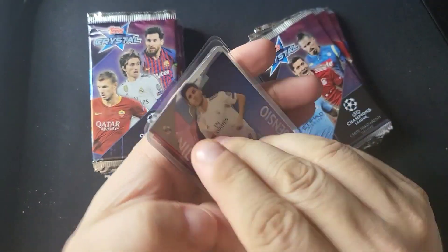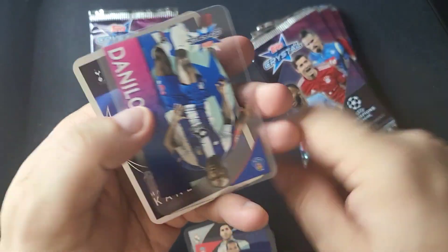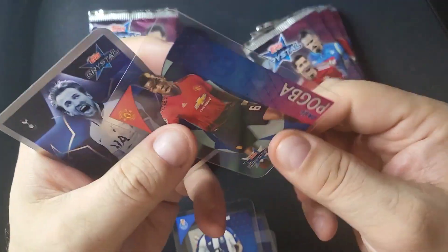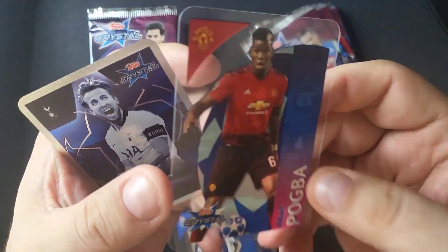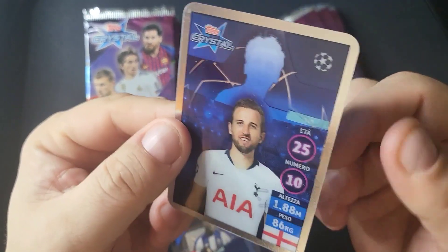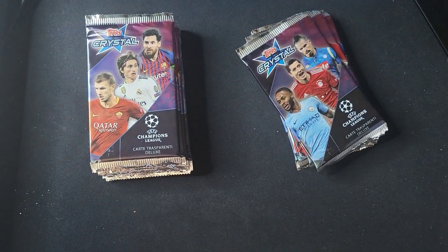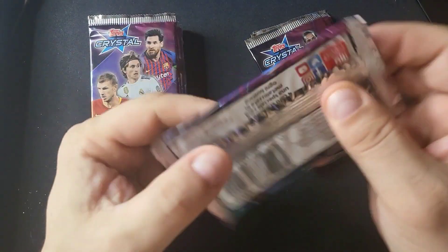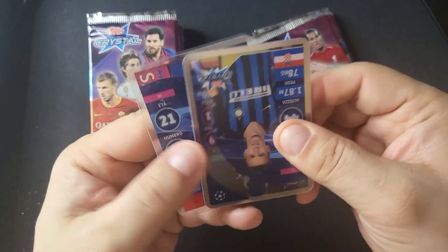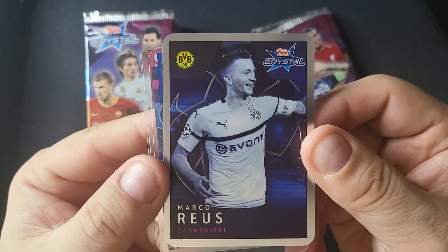Marco Asensio here. Virgil van Dijk — I think that's a rookie, I have to double check. Paul Pogba — like me some Paul Pogba. And then Harry Kane, the leading scorer ever for Tottenham, plays for England. Pretty cool card, another big name in the pack. I think that was sort of the goal of these — to bring the big names into a more expensively produced set. Marco Reus, Ivan Perisic.